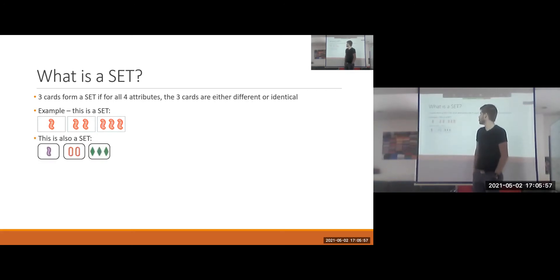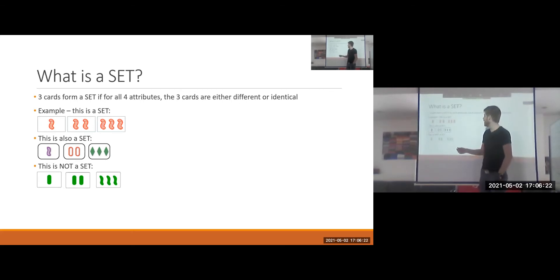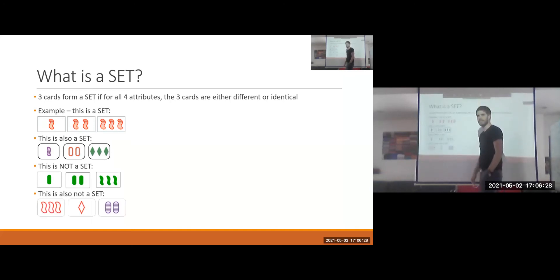This is also a set. Why? For every property, everything is different — they all have different colors, different numbers, different shading, and different shapes. On the contrary, this is not a set because there are two ovals and one squiggle, so in the attribute of shape we have two and one. And this is also not a set because we have two red cards and one purple card.